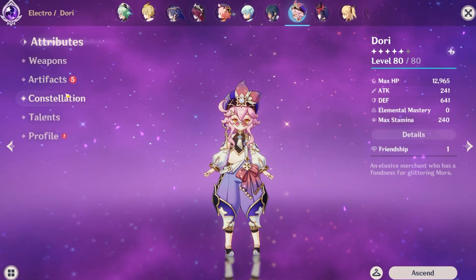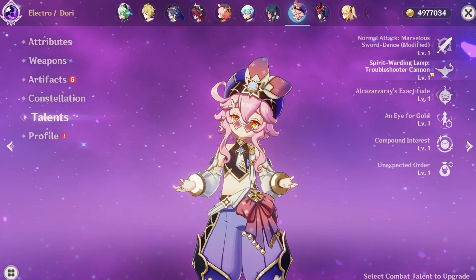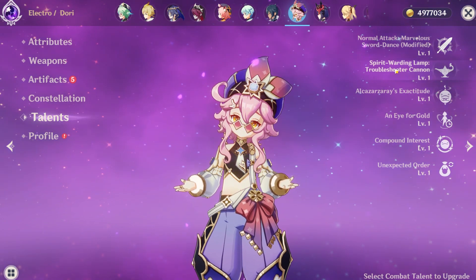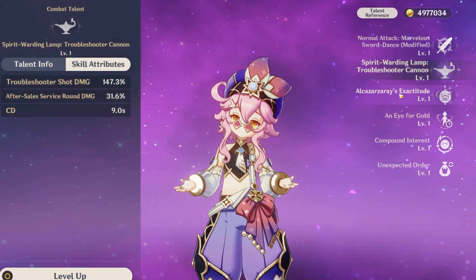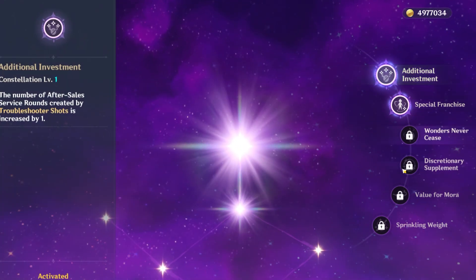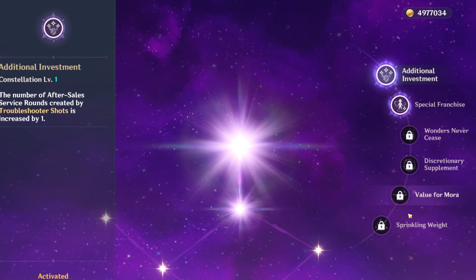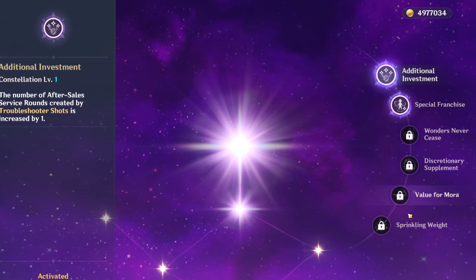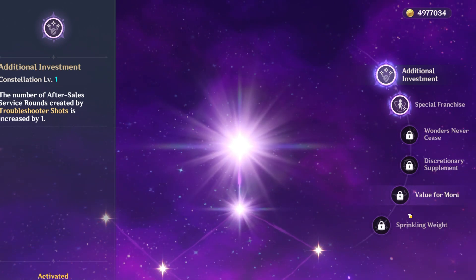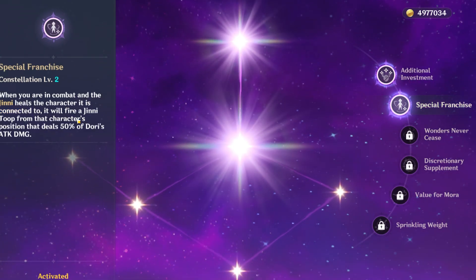Dory is the third four-star on the banner — an electro healer. For her build, focus on leveling her burst for healing; her skill is only useful if you want to build DPS Dory. For her constellations, C1 increases skill shots, C2 lets her burst hit characters from their position. Overall, not many of her constellations are worth it since Dory isn't considered a top-tier character.